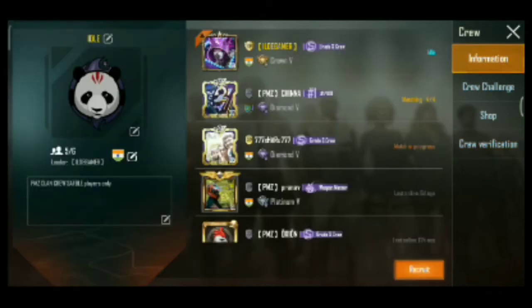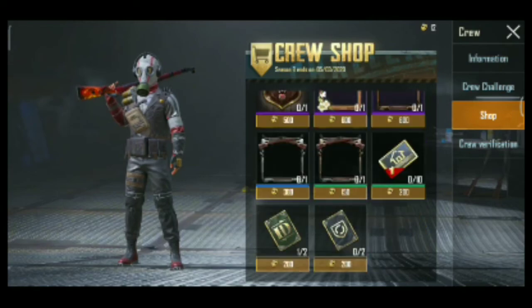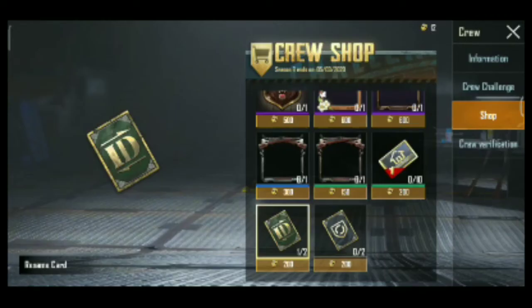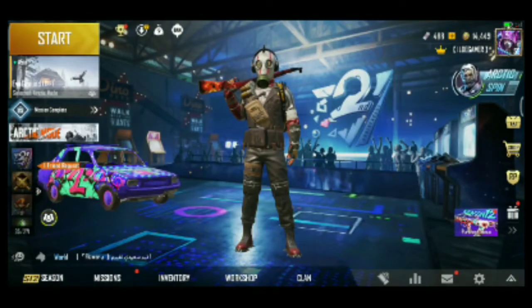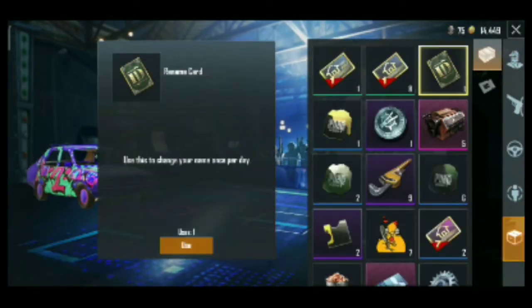I will go to the shop and send it to the store. In the B and A-grade group, I will go to the store. This is my ID card, and I am going to check it out.